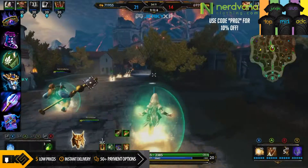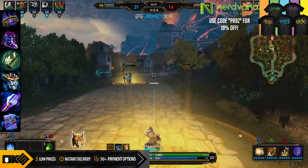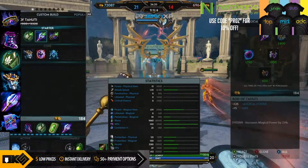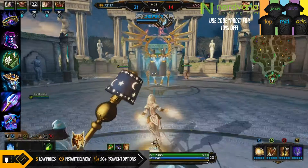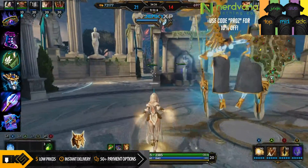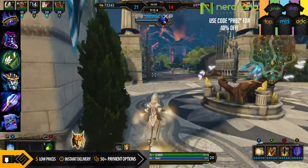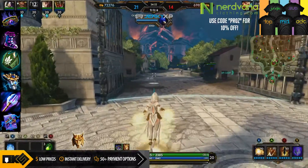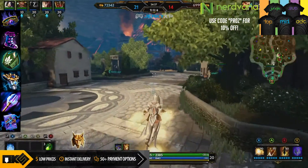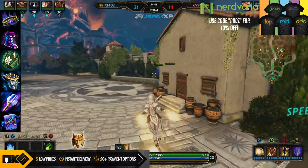When it comes to actives, you're going to want either Combat Blink and Teleport to Tower, or Beads — it always depends. I strongly recommend Teleport to Ward and Tower, the blue one, so you can teleport to wards and towers and you don't have to walk the full distance to your lane.